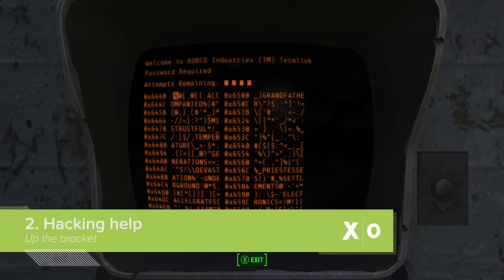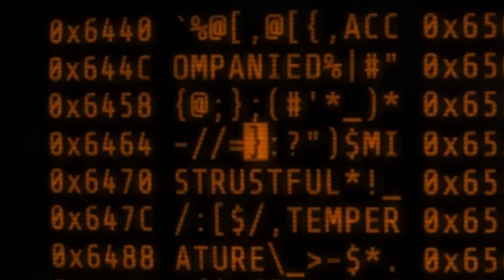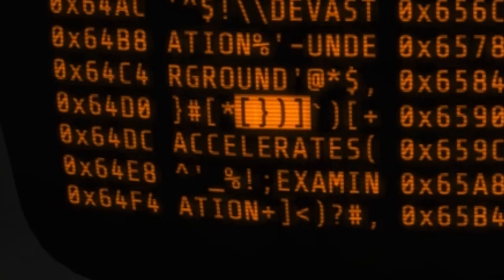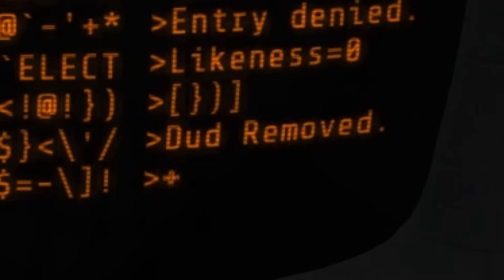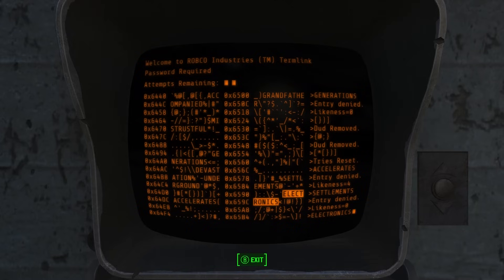I played Fallout 3 and New Vegas to death and was completely unaware that this was a thing until recently. It turns out brackets are the key to easier hacking in Fallout 4. If you can find a set of brackets — round, square, or otherwise — that open and close themselves properly, they'll be highlighted together when you cursor over them. Hit A on the highlighted brackets for a hacking bonus: either a dud word will be removed from the potential password, or your number of tries will be reset.